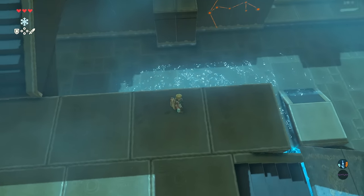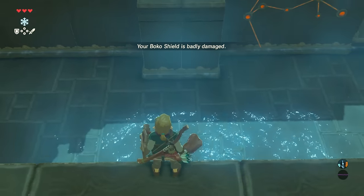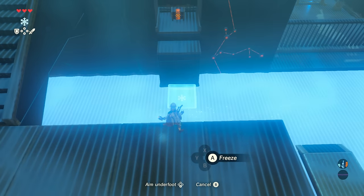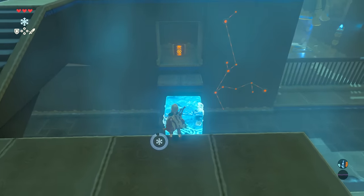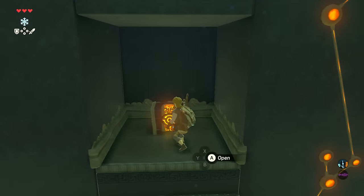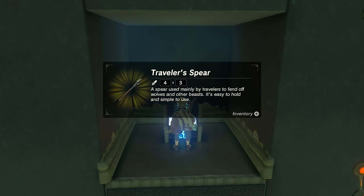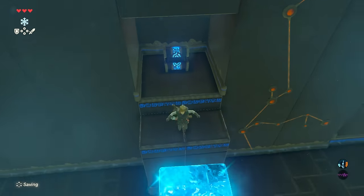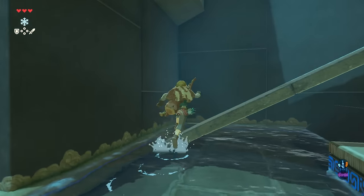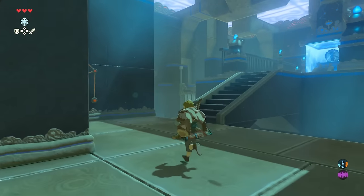You can see there is a chest — we want to get to that chest. Just build yourself a little ice block and run up to get the treasure chest. A lovely traveler spear. Go back around — there we go.